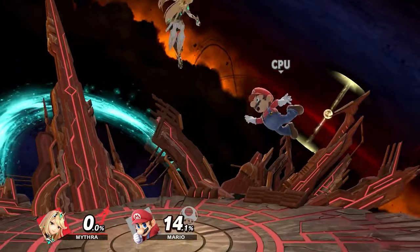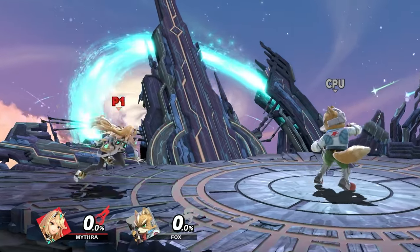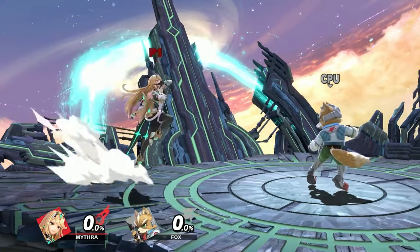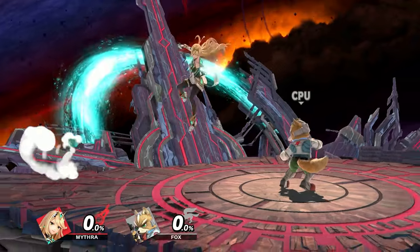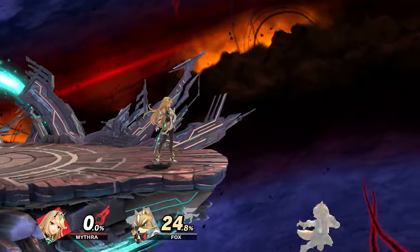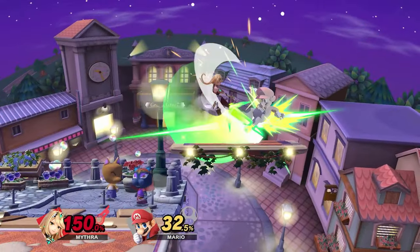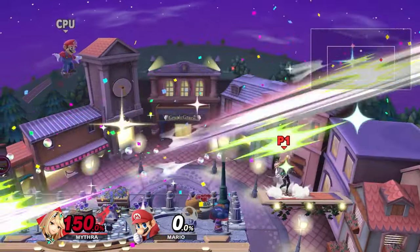When you land a nair as Mythra at low percent, you're basically going to have a field day — this is probably the most creative you can get. You can go nair into back air, nair into up-B, nair into forward air, nair into nair again. You can even go nair into grab on fast fallers because they'll still be on the ground. You can go nair into down tilt or nair into any tilt. On Town and City you can go nair into lightning burst, and if they're close to the blast zone it can potentially kill.